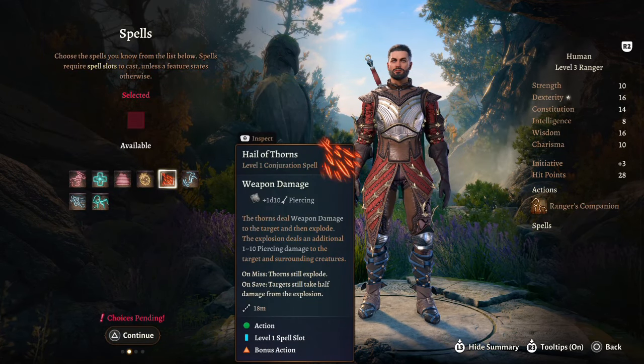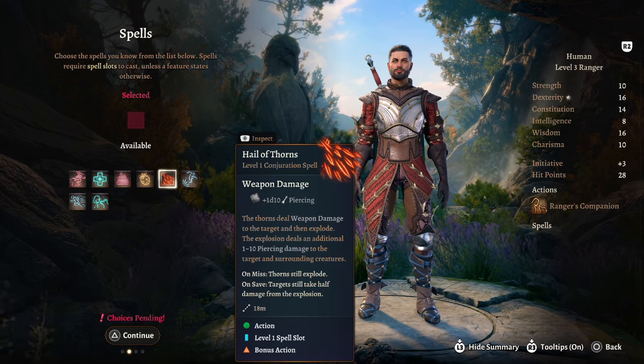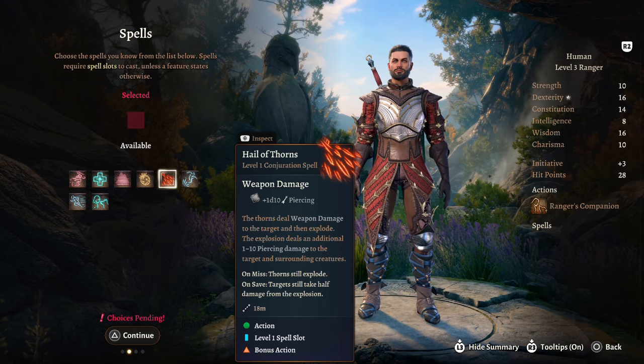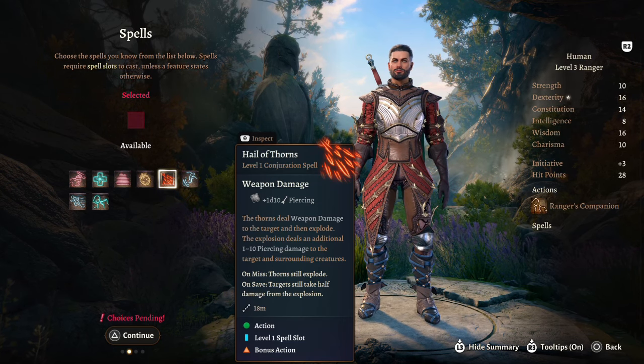At Ranger Level 3 we get the good stuff. We have one more spell, and I'll be taking Hail of Thorns. The thorns deal weapon damage to the target and then explode — the explosion deals an additional 1 to 10 piercing damage to the target and surrounding creatures. It's a really nice way of basically having an explosion as an arrow.